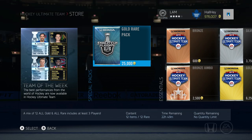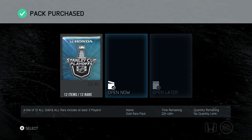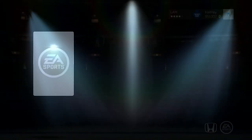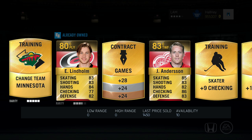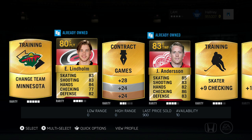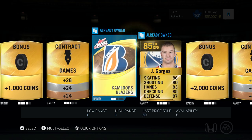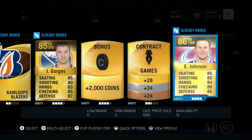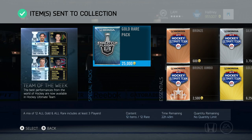I'm going to send everything to the collection so I don't have to worry about it too much later, and you guys will see a faster episode. Here's the second pack - come on, special cards! Lindholm, Anderson... we're looking for 85, 86-plus players or else they can't go into the team. Josh Georges, Eric Johnson - already have him. Sending everything to the collection to deal with later.